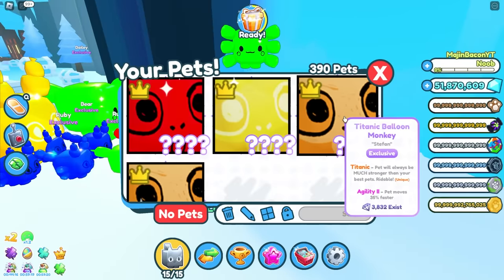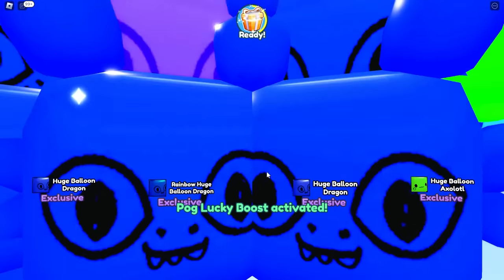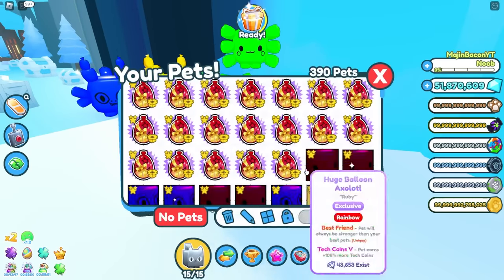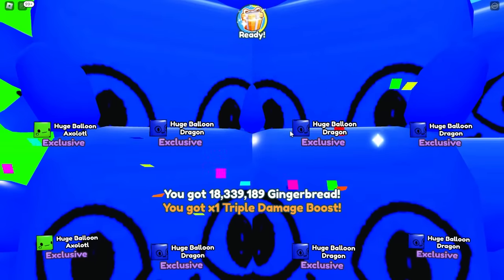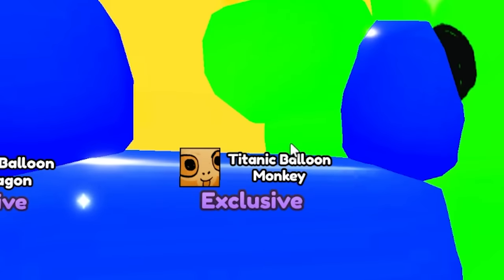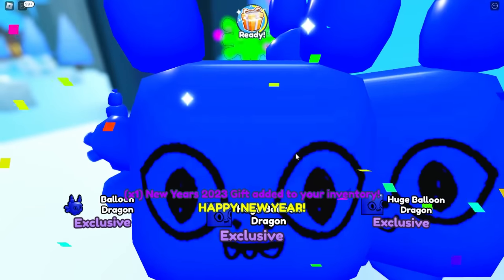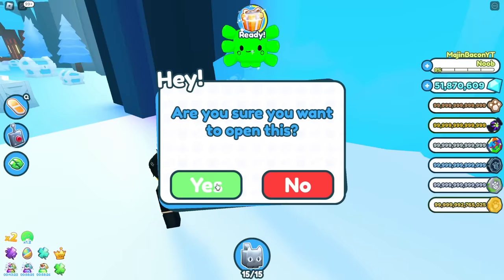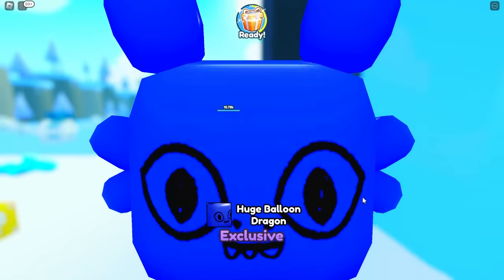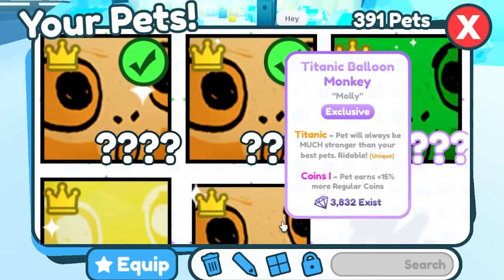I got two normal, a golden, and a rainbow titanic balloon monkey. Let's try for more. Getting rainbow balloon dragons and more huge pets, almost out of eggs. One more titanic balloon monkey from the last few eggs. In total we got five titanic balloon monkeys — can't complain about that!